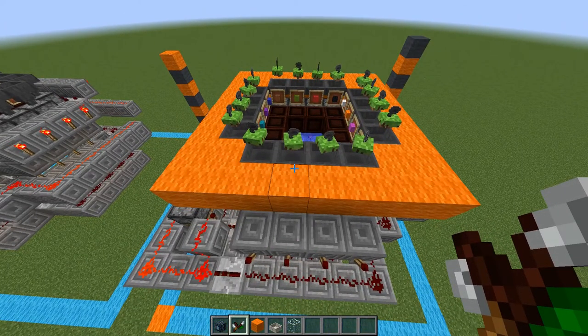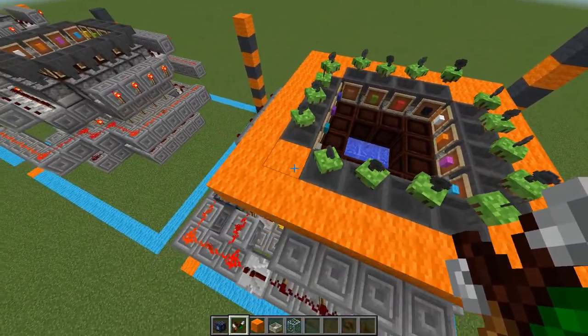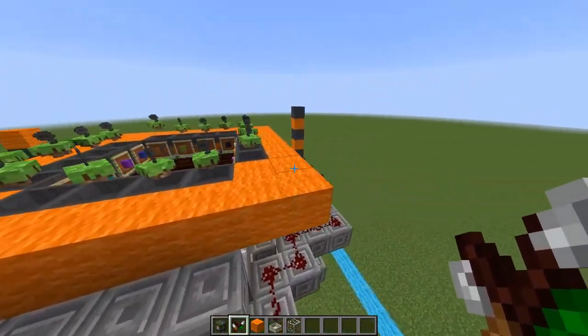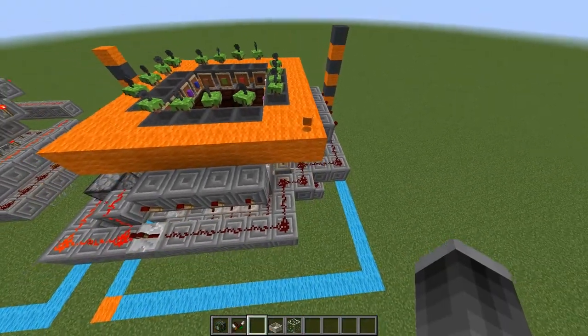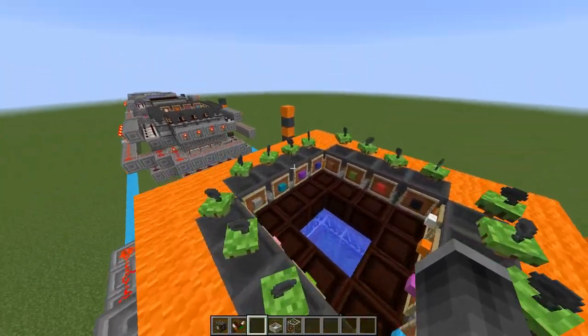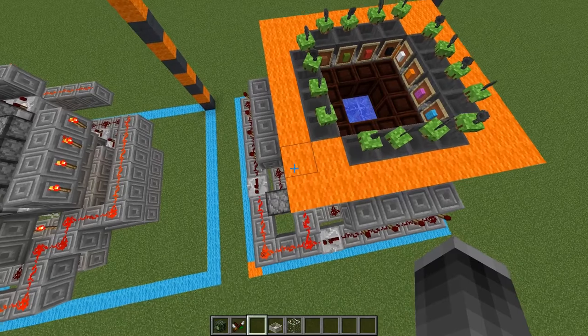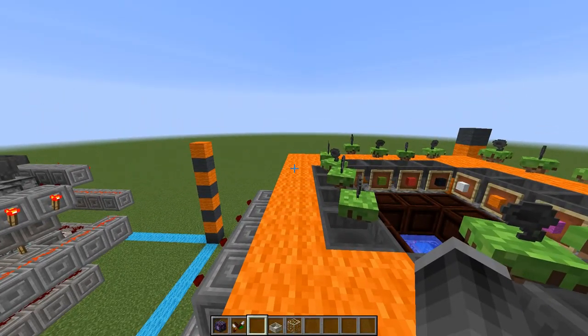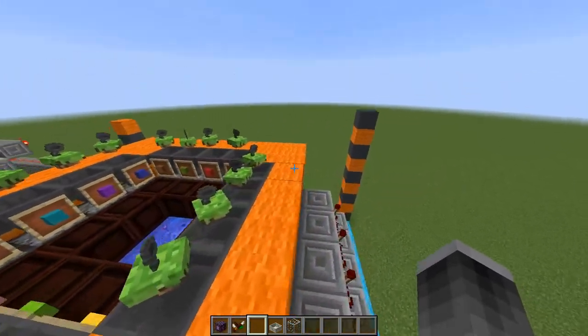On top of the hoppers we have the floating hopper hocks, which will actually stick the items into the hoppers. I went ahead and placed some wool around the outside here — this represents the area that your colored wool will need to be dropped in in order for all the flowers to reach it. So anywhere up here you can do all sorts of stuff; open crate it into one of these blocks and you should be fine.